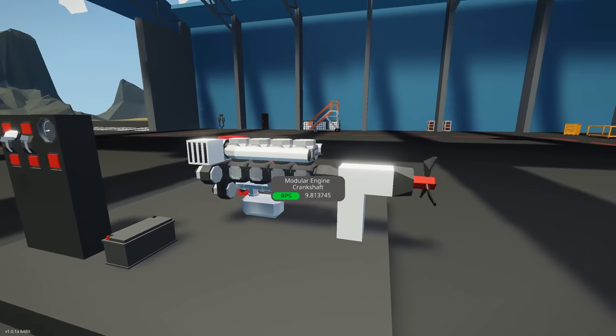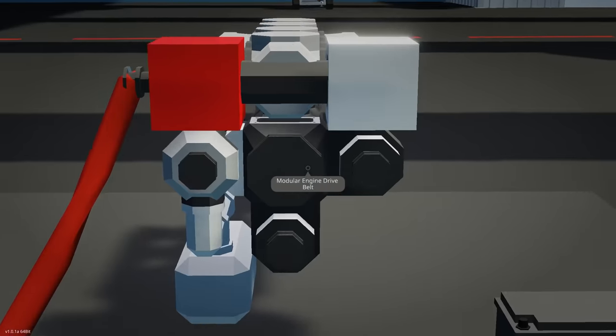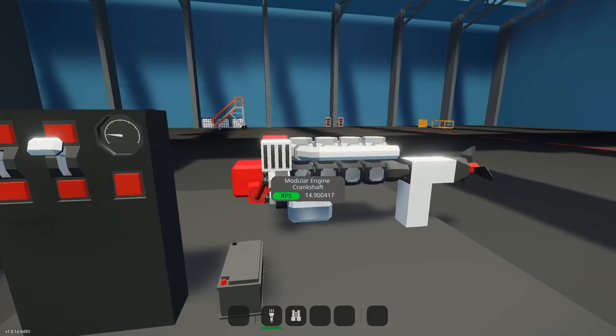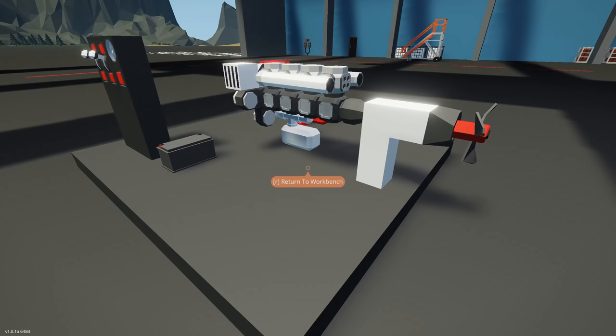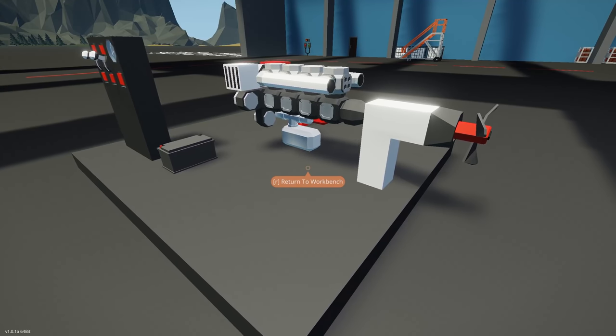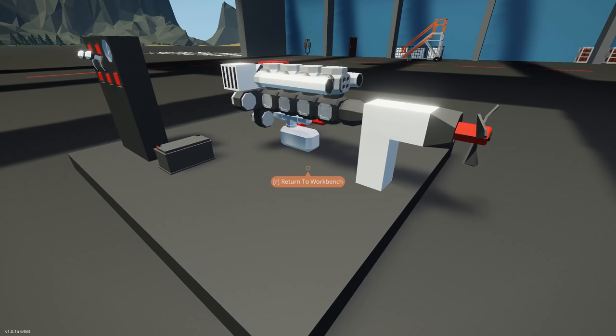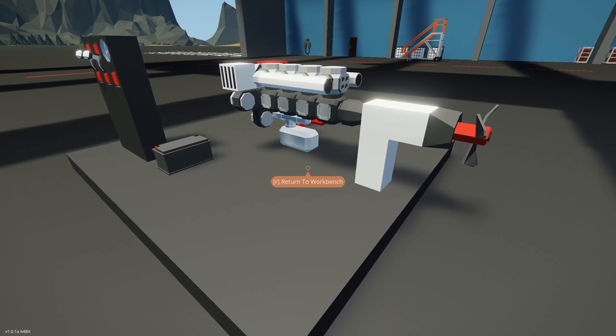There's no exhaust rendering in version 1.0.1a, but hopefully that will come in the future. The great thing about modular engines is you can scale them up as much as you want — 12 cylinder, 6 cylinder, 2 cylinder, or even 1 cylinder. I'll keep playing around with these and see what cool engine designs I can come up with, so expect more videos on modular engines. I hope you found this informative and entertaining — don't forget to subscribe and click the bell icon to not miss any upcoming version 1 content. See you in the next one.